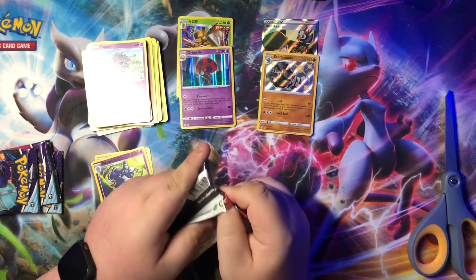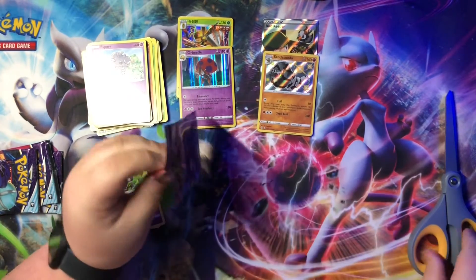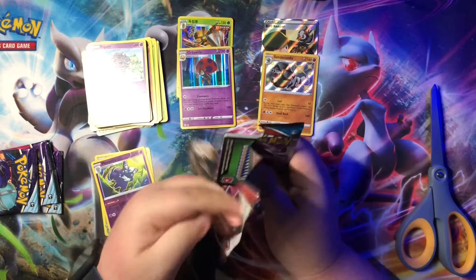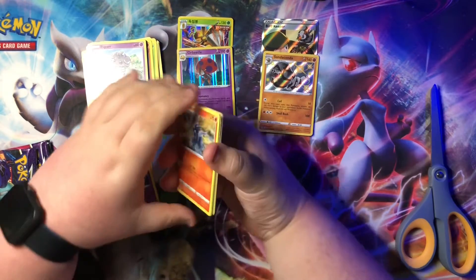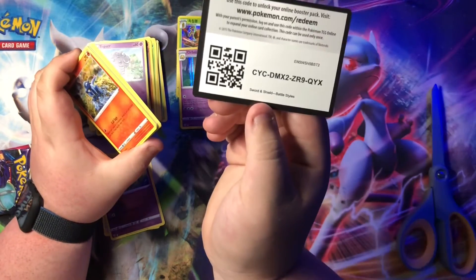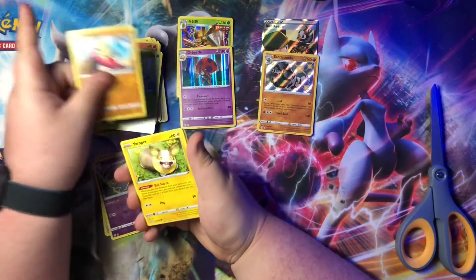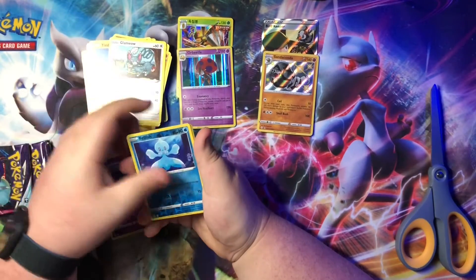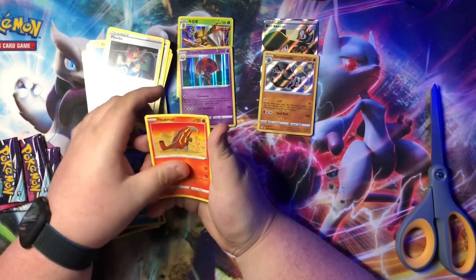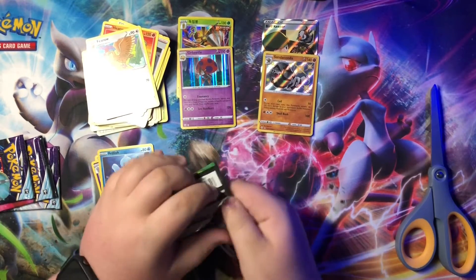Okay, last pack of Battle Styles. Green code card again — give this one away too. Mushroom show, yeah there you go. Salandit, Bellsprout, Mew, Yamper, Glameow, reverse holo Frillish, Meowth, grass energy, Phoebe, Heatmore, Ferro, and that's on the back. Let's do this pack of Vivid Voltage just sitting over there.